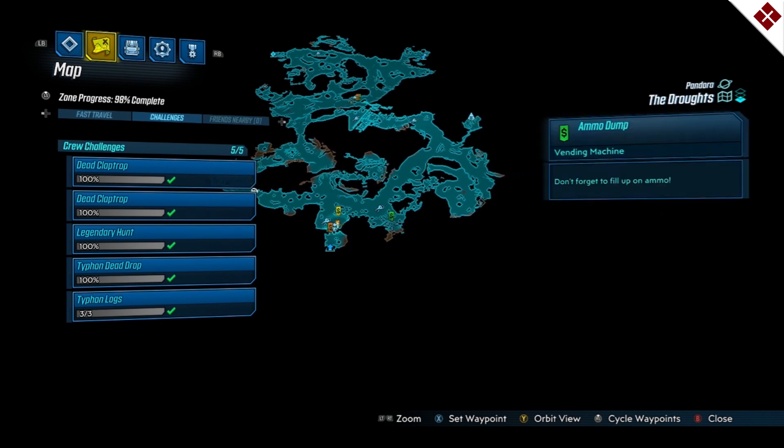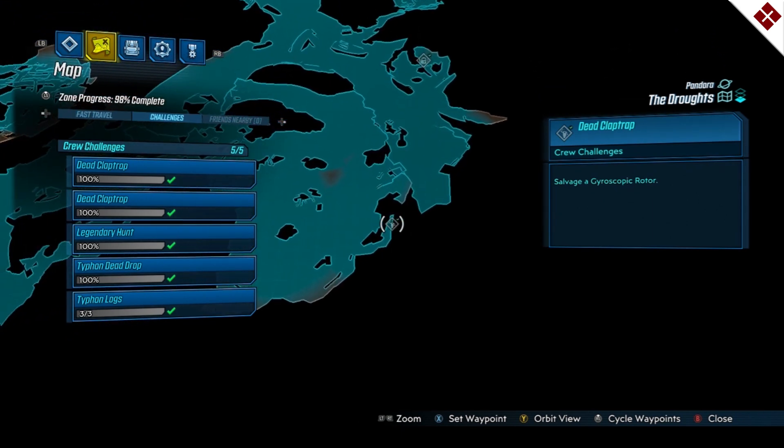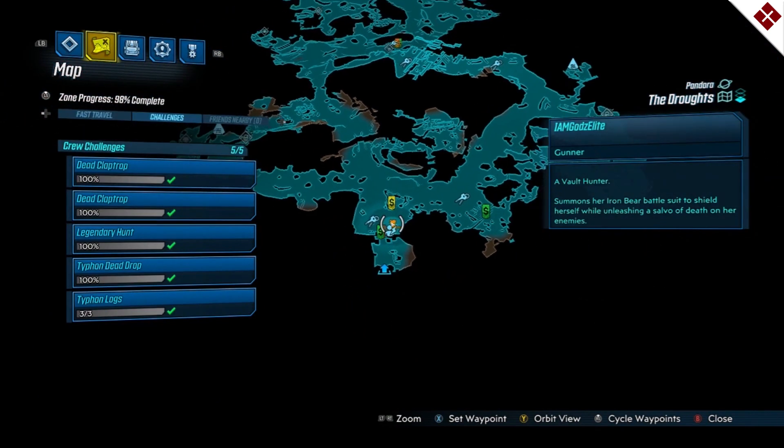From here, if you're looking for dead claptraps, one of your first ones is going to be farthest over to the right. It's going to be off this little off-hanging area here — this is where they race cars on this part of the map. If you've played here before, from where I just showed you, it's literally just right there hanging.